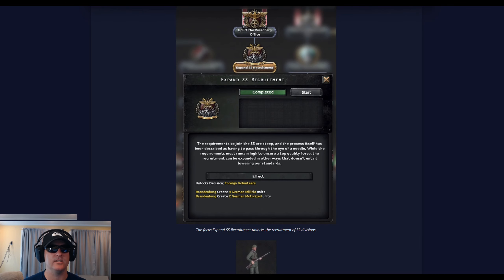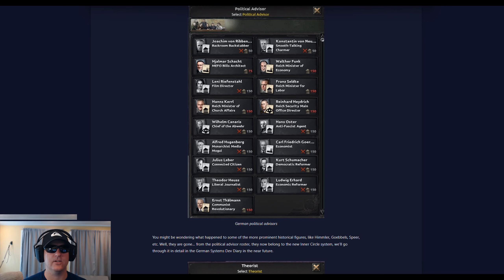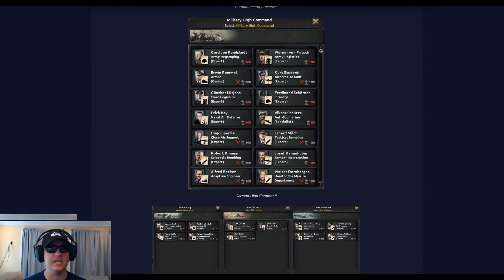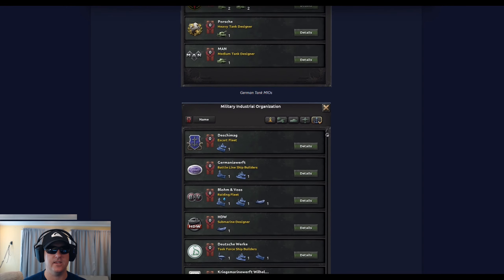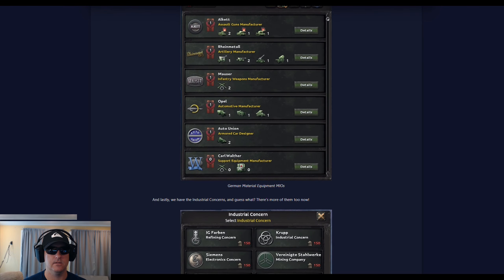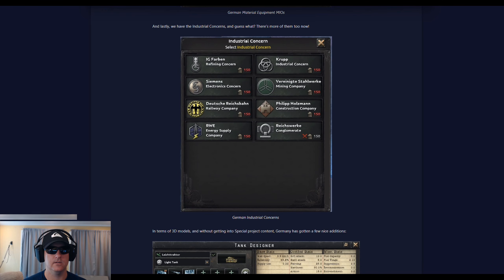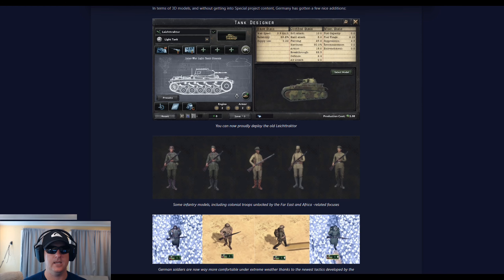The Reichskommissariat system has now also been updated and will allow for SS recruitment. Here we see the 3D model for the SS divisions. It looks like there are a few new political advisors available as well as military theorists. The military high command has also been updated. MIOs — military industrial organizations — have been updated as well with a lot of new MIOs added to the system. There are also new industrial concerns available, and here's a look at some of the new 3D models.